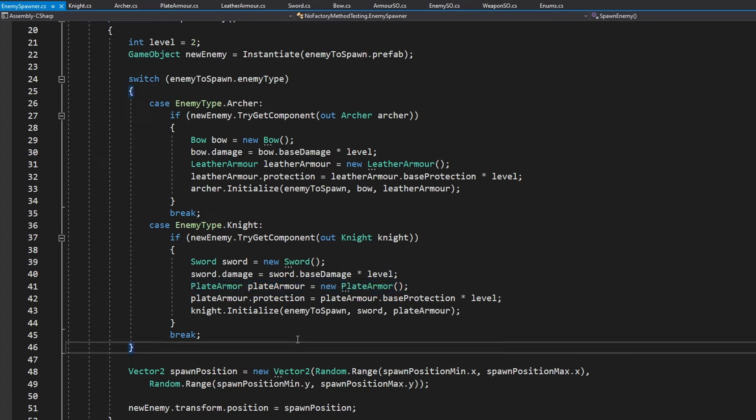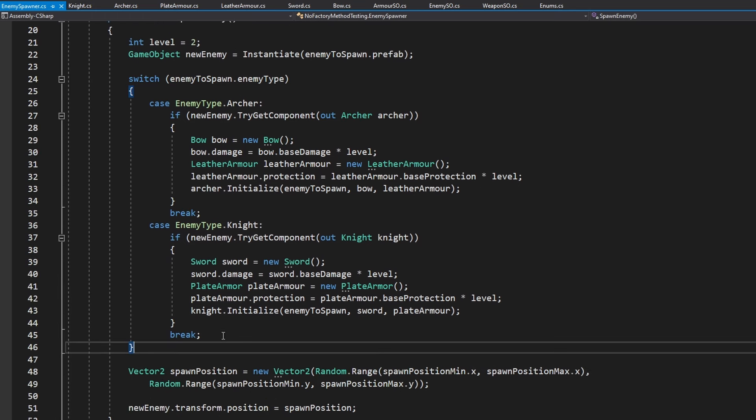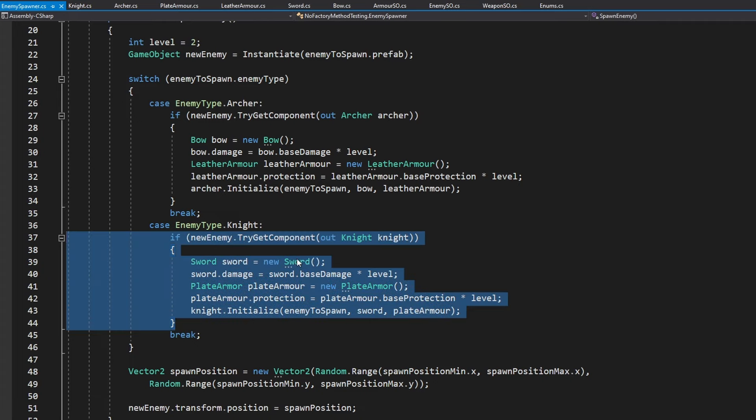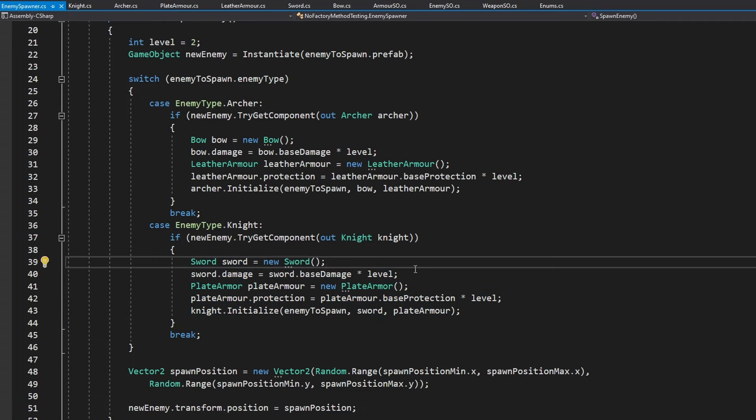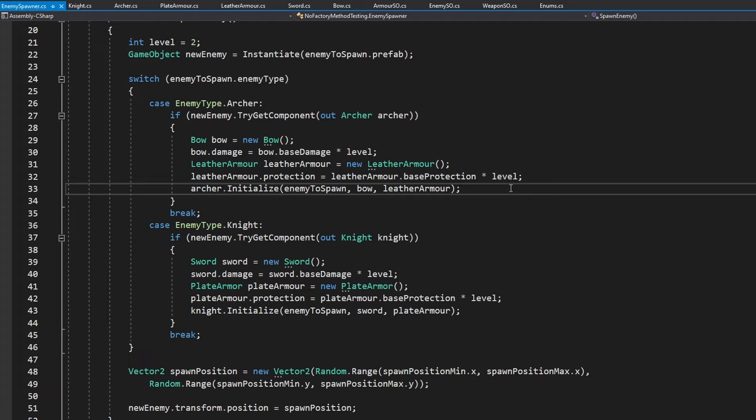You can imagine that as you would be adding more enemies and more weapons and armors, this class would really grow big and it would be really annoying to modify it, because for each enemy we would need to add a new case and modify the weapons. The way I have set it up right now is really not flexible at all, because the knight is tied to the sword and the plate armor. So if you want to give a bow to the knight, or if the archer should have some different armor, we would have to change the code in here, which really is not effective at all. This is what we will try to fix using the factory pattern.